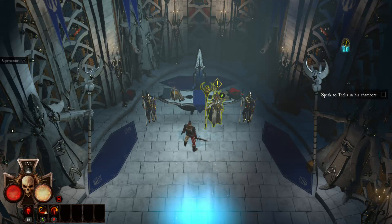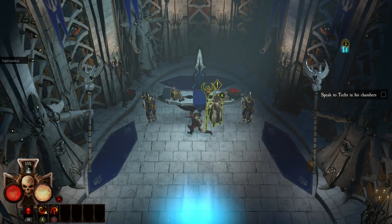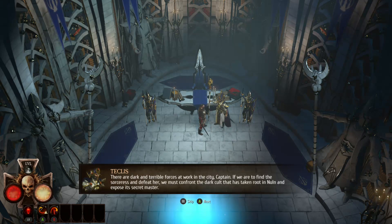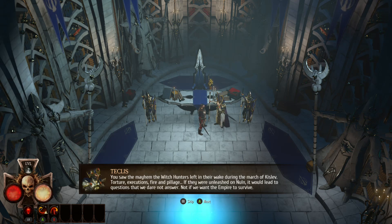Achievement unlocked: 'Get Your Feet Wet' — we've finished the prologue. We levelled up once and didn't get to do very much. Let's speak to Teclis. If we are to find the sorceress and defeat her, we must confront the dark cult that has taken root in Nuln and expose its secret mother. That must be a job for Vos and his gang of witch hunters, though they're going to do a lot of damage.